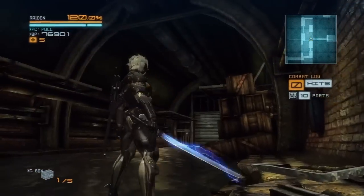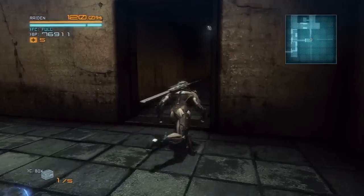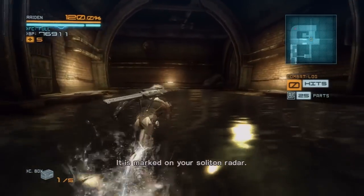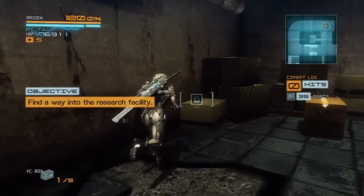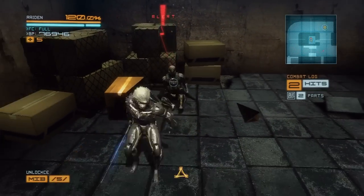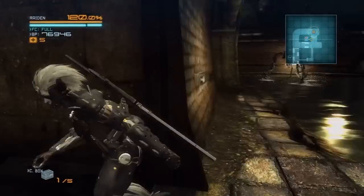There are actually a couple ways we can go forward but they both lead to the same place. One goes up through there, which also has repair nano-paste if you're interested. Blade Wolf has determined the approximate location of the lab based on the boy's information — it's marked on the Soliton radar. So we've got to find the lab entrance, but before we do that, we wanna come in here. There's a couple goodies inside. We now have our second man in a box, so we'll let him live.